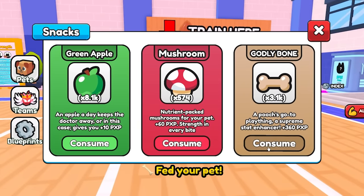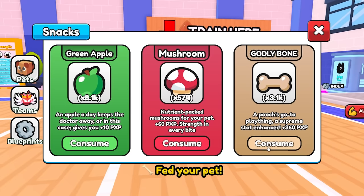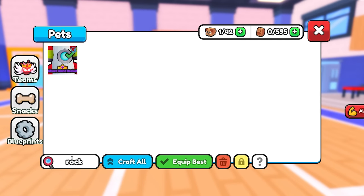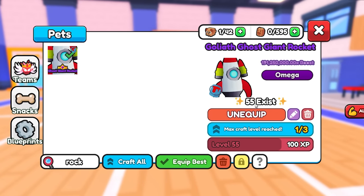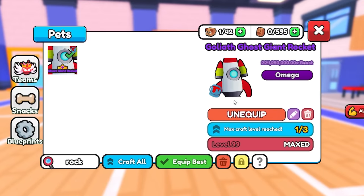It's hard to get maxed out once it's close to the 90s — that's where it starts to take a lot of godly bones. But we're already pretty much halfway there, getting there quickly. I'm using an auto clicker and we should be there. There are 55 rocket pets that exist in the whole game — most of them are Jay's. Alright, I got it maxed out with 2.5k godly bones remaining. Red slime maxed out is 224 million stats — that is insane.